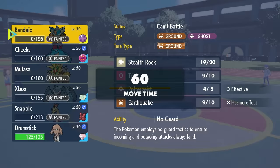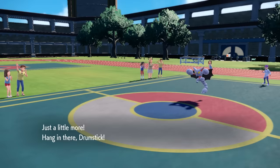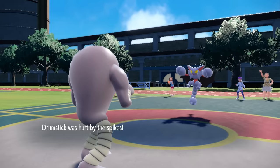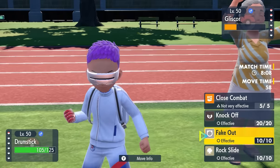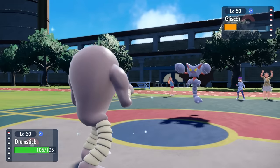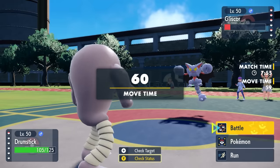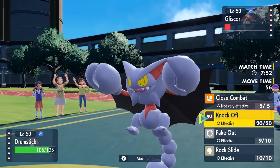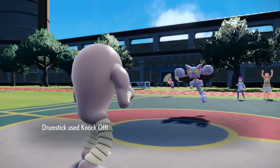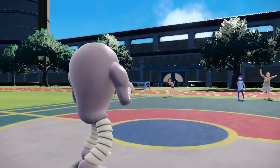Now they have half of their team left, and I have a Drumstick — Hitmonlee is absolutely ready to party, and this thing is in full form. I have my Normal Gem fully ready to go. I bring in the Monlee — I get hurt by a little bit of Spikes, but at this health I'm feeling pretty confident. I go for the Fake Out, and we do get the nice little boost from the Normal Gem. Extra damage is always nice, but more importantly it uses up our item, effectively activating our Unburden ability. Now we have double speed and we're looking faster than their entire team. I can't finish Gliscor off with a Close Combat because I need to keep my defenses up, so I go for the Knock Off. I was able to get enough chip on the Gliscor to take care of it — down goes one of the big threats.